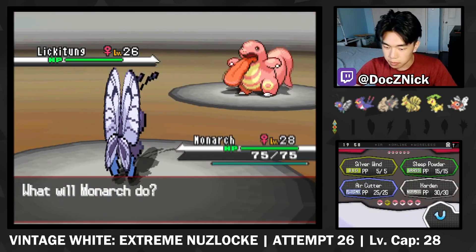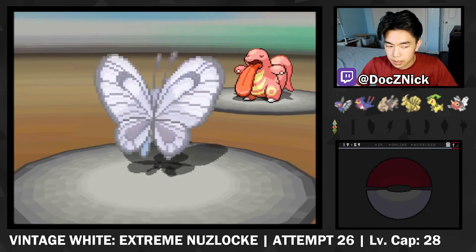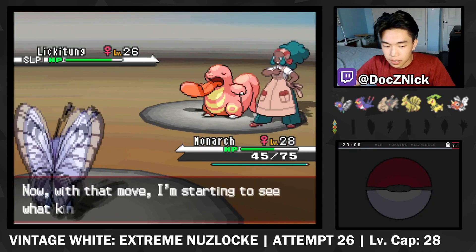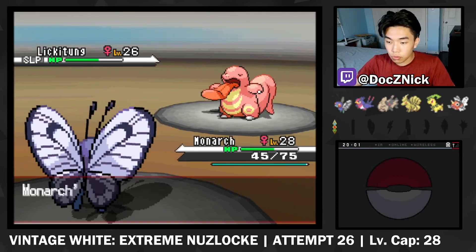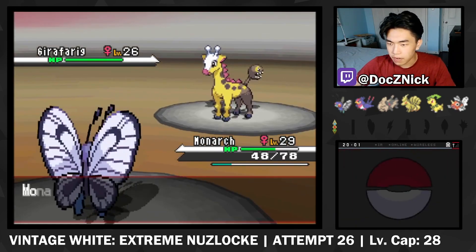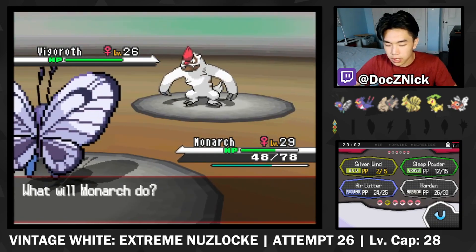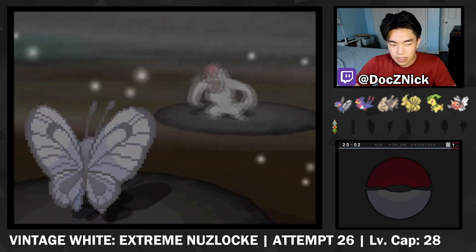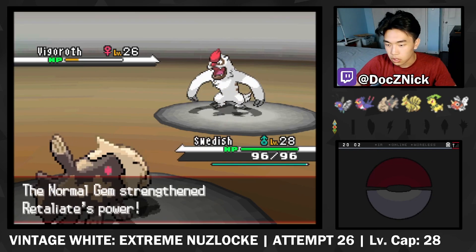We're going to just put it to sleep, and now we set up. That's one, two, three, four Swords Dances. Crit has higher chance. Silver Wind going in. Omniboost — I'll take that. Critical hit! We have the Omniboost so we should be faster, and we're plus one special attack so this should kill. Retaliate's going to do double damage, but we are plus five defense so it won't do that much. I'm just going to go for the Silver Wind. Yawn is fine. Retaliate with Normal Gem — not going to do anything. Brick Break — that's going to hurt a little bit more.